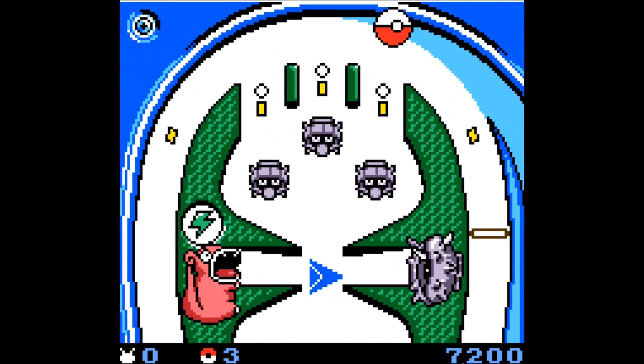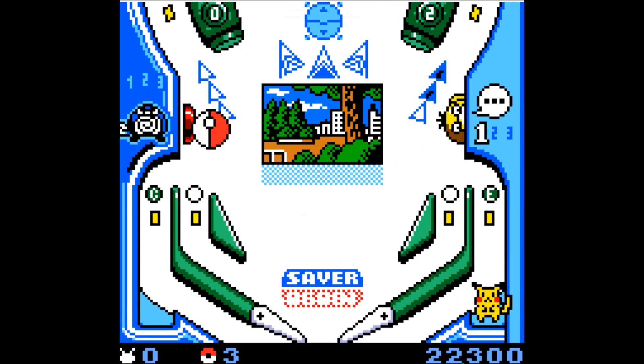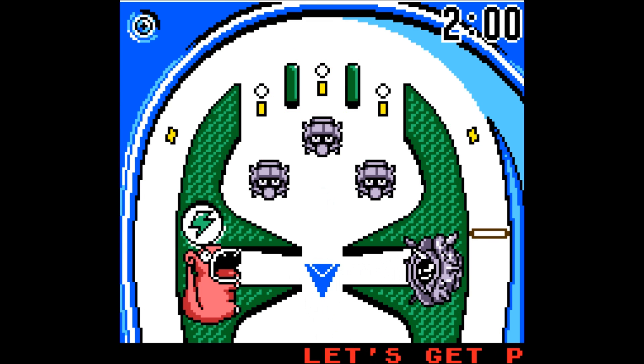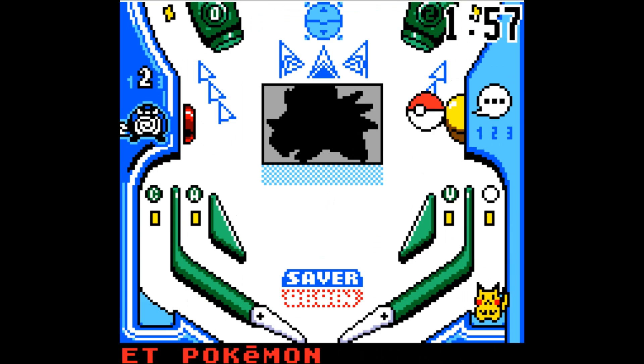For one thing, everything's different. There's Shellder instead of Voltorb, for one, but that's only a minor thing. The Diglets have been taken out in favor of Psyduck and a Poliwag.